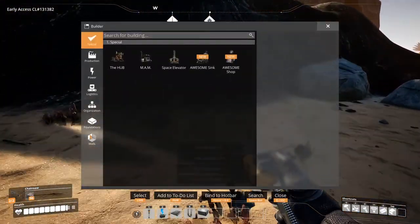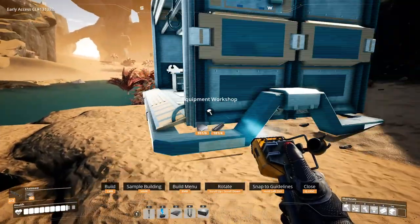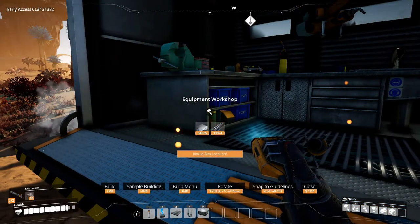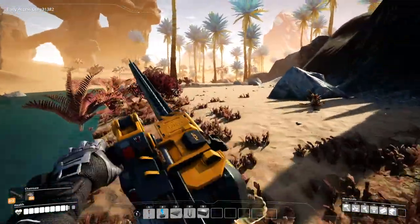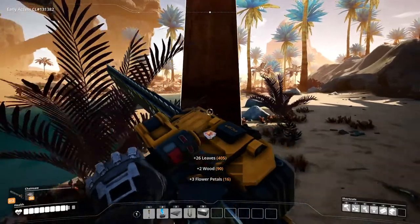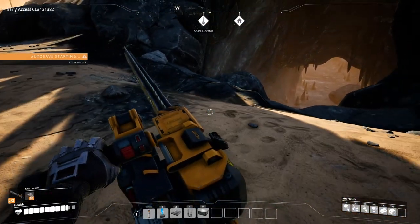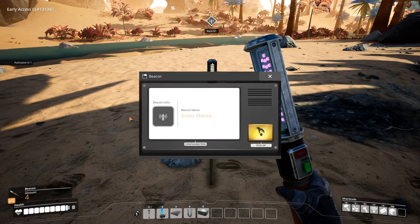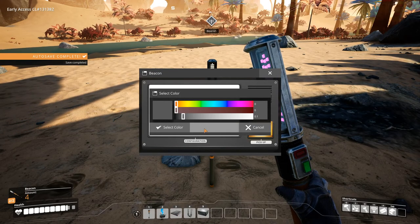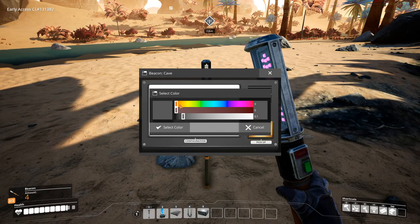I just thought of something — can we make beacons? Let me make an equipment workshop right here in the middle of nowhere. I'll make five and just leave this here. Oh hey, a cave! Let's configure this beacon — this cave beacon can be yellow.